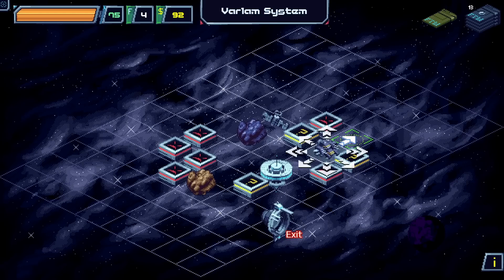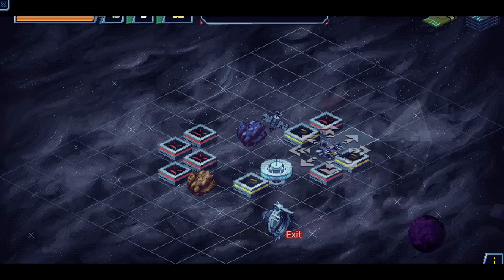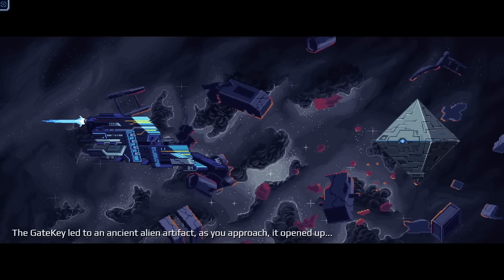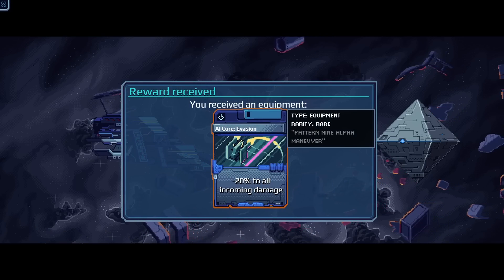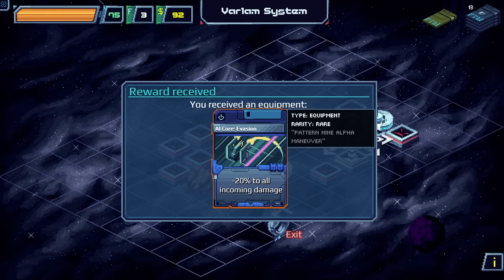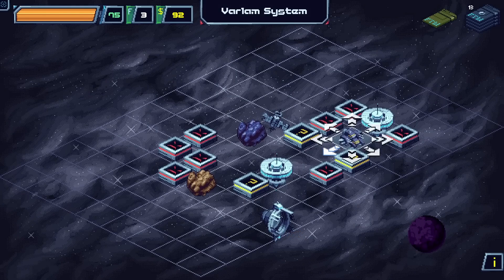We check our fuel — if we go all the way over to the gate key location, we can theoretically get back to the trade station. The gate key led to an ancient alien artifact. We receive an equipment AI Core: Evasion — minus 20 to all incoming damage. Nice find!